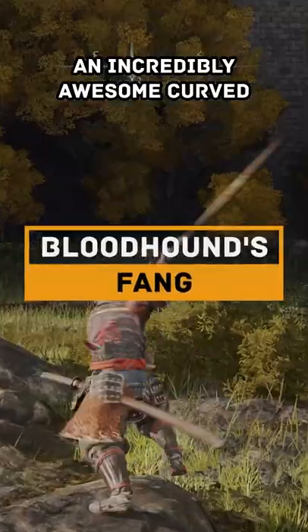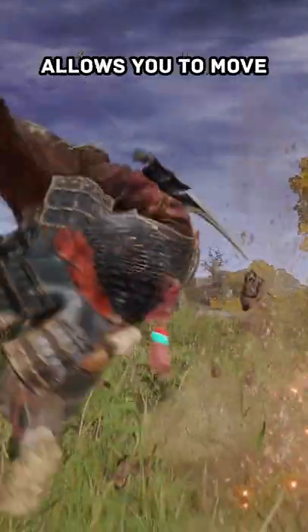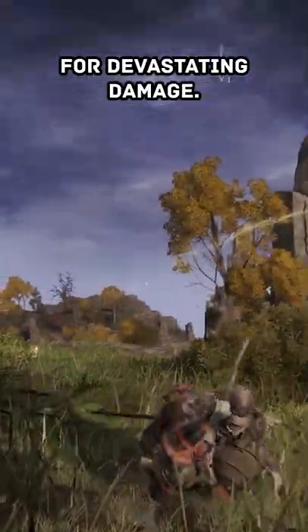Here's how to get the Bloodhound's Fang, an incredibly awesome curved greatsword in Elden Ring. The unique skill on this weapon allows you to move just like the Bloodhounds, flipping backwards and dashing forward for devastating damage.